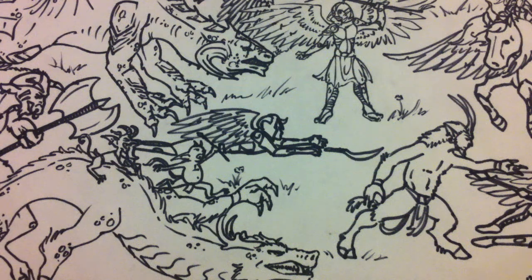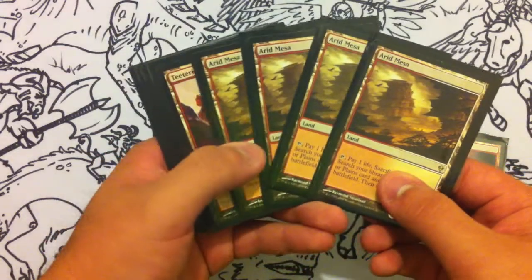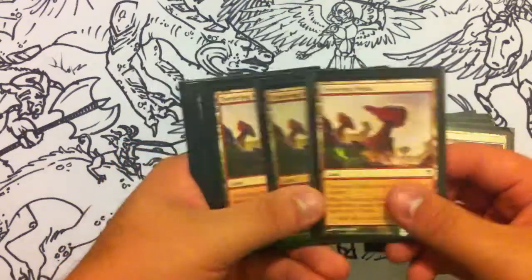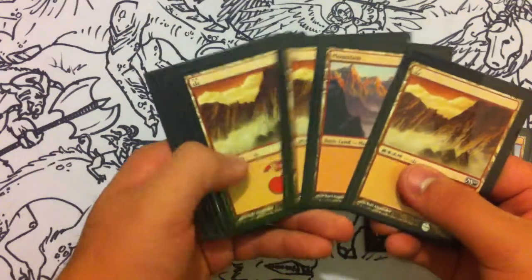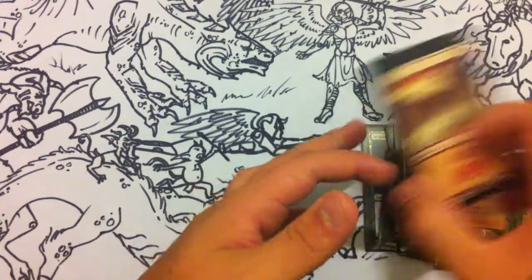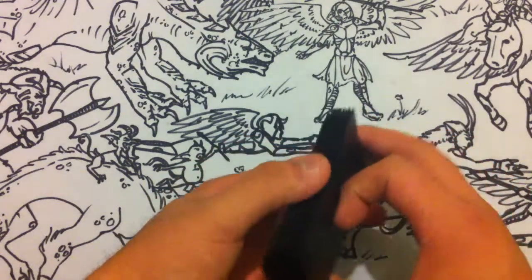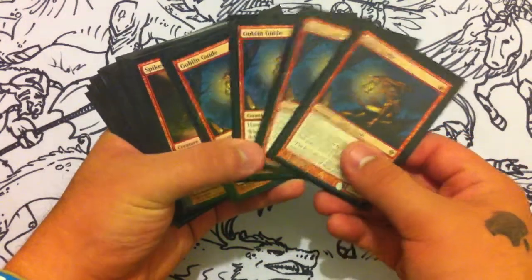Hey, it's me again with another deck. This is a RDW, or Red Deck Wins, mono red aggro. For lands, I use four Scalding Tarns, four Arid Mesa, Teetering Peaks, and a total of eleven mountains.